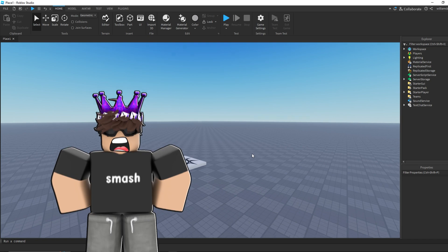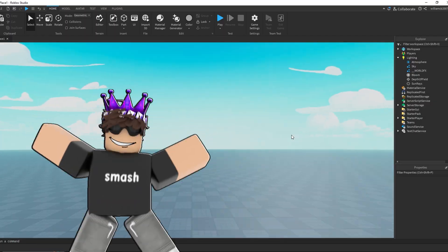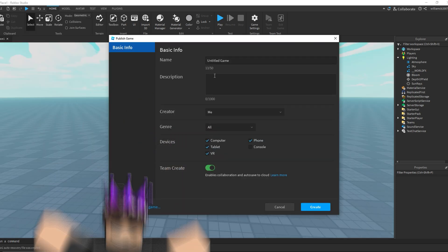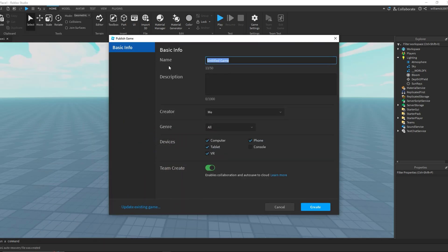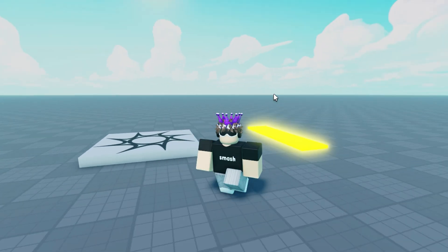Okay, we're just gonna go ahead and start the timer. Now that I got the place made I just want to start off with getting some lighting. This lighting looks a lot better. For this game we're gonna make it R6, so let's just publish it. Okay, now we got everything added here so let's go ahead and test.